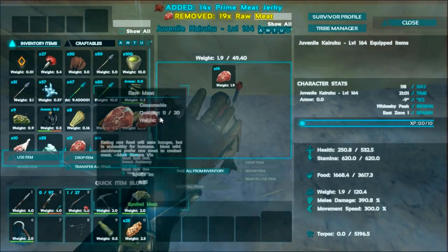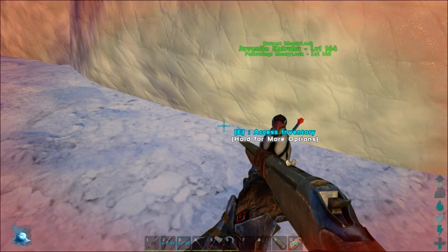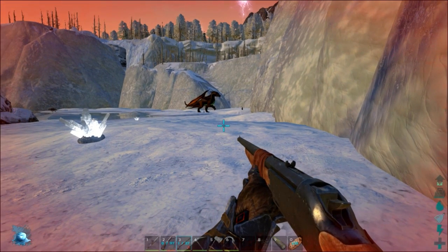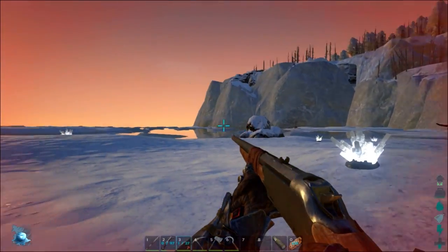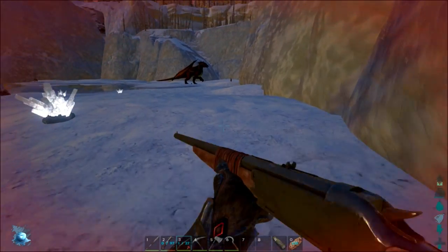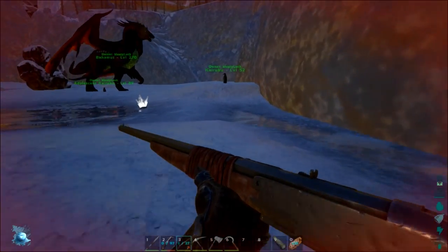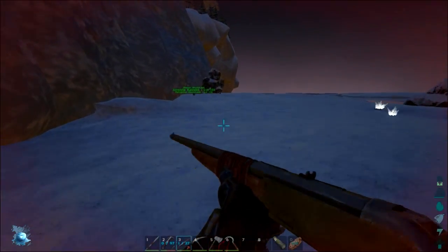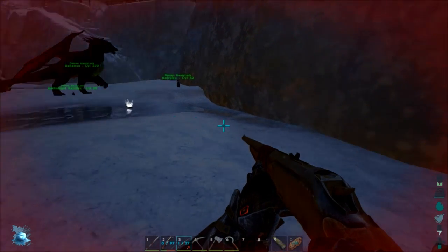My taming speed is 20x so small creatures tame instantly, but it still takes a while for harder creatures. We have three penguins now — a male and two females, which is awesome! We need three penguin names. Next episode I think we're going to build a penguin sanctuary, which would be really cool. We might build a little two-by-two area with a roof so they don't get eaten. Anyways, if you enjoyed the video make sure to click the like button — I'll see you guys in the next one!